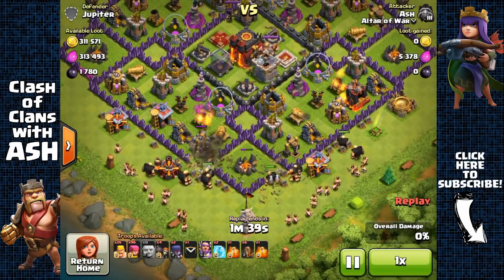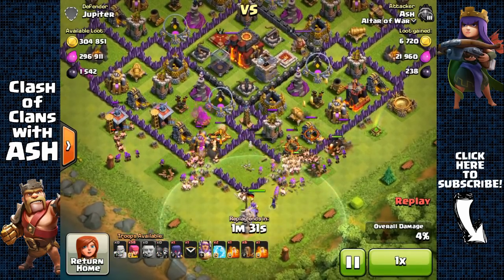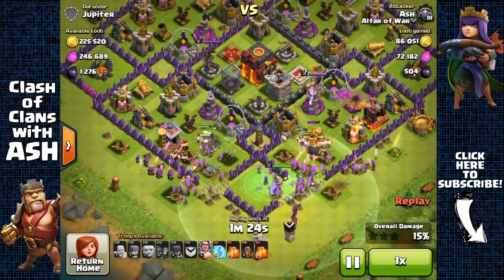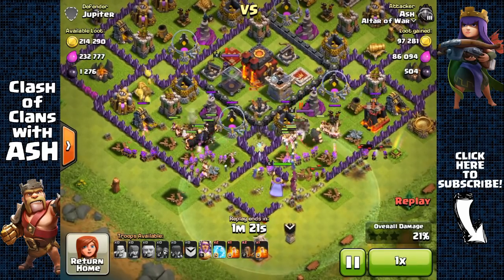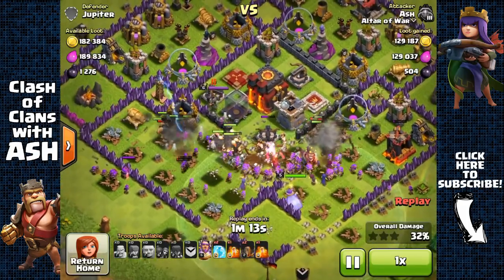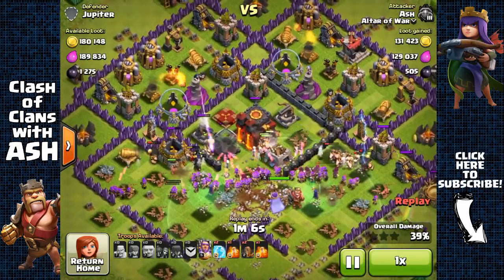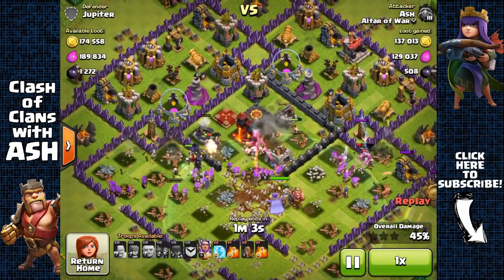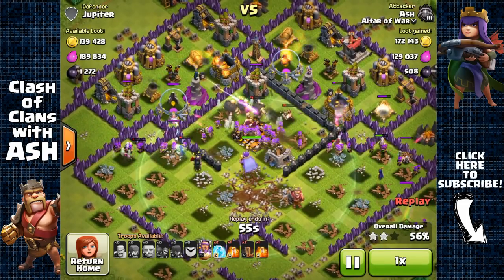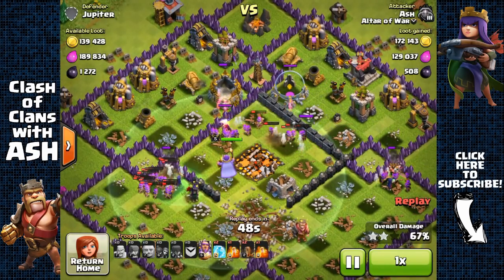Here we have Jupiter offering over 600,000 in total resources. I'm going to open up two entry points at the south and spread out my Barbarians and Archers — you really want to spread them out because they're very weak to splash damage. His defenses aren't even max Town Hall 8 yet, and his mortars are only level 6, so my Archers can sustain that splash damage.